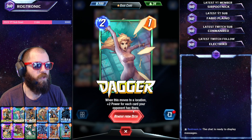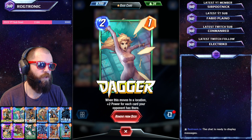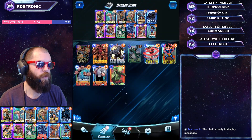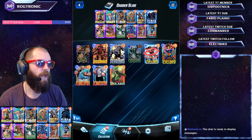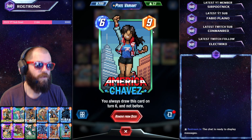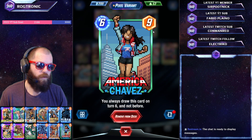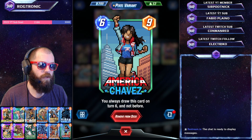Dagger can pull off some huge value if you move her into a lane with 4 cards — she's now a 2-9, which is massive. Iron Fist is there as well to help you push around cards that like moving, like Vulture and Multiple Man. And then to round out the game, you have America Chavez, which helps you not only as a good finisher but also helps you more reliably draw the other cards in the deck.